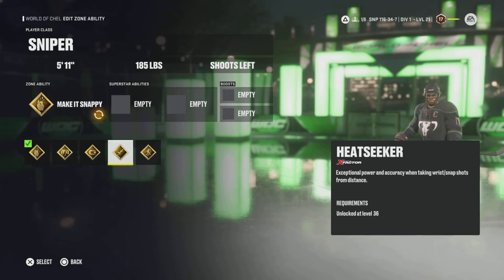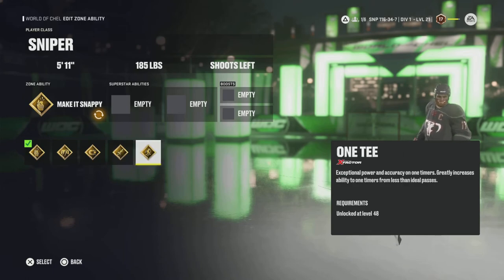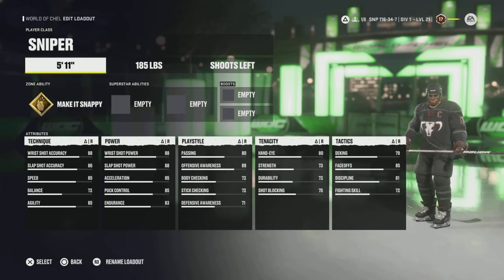Next is Heatseeker. When you're a Sniper and a forward, you're probably not shooting from the point much, but if you play a defensive Sniper on the point in threes or as the offensive guy in sixes, this is a great ability — you can have that 95 wrist shot power, stack it with Make It Snappy and Heatseeker, and bomb shots from the point. Next is One-Timer — this is my staple this year. If you want to shoot like Ovechkin and Stamkos every time you hit the puck, put this ability on. It is fantastic.